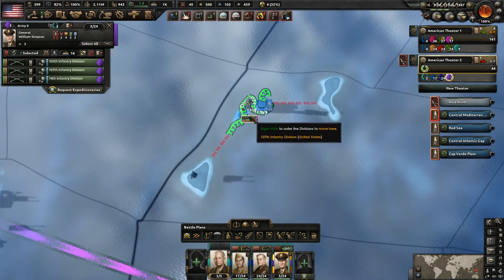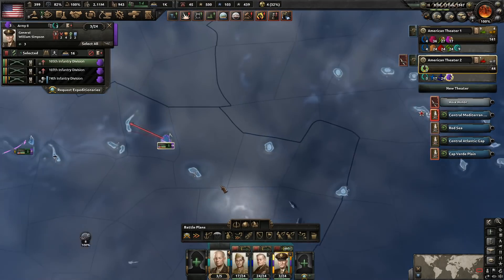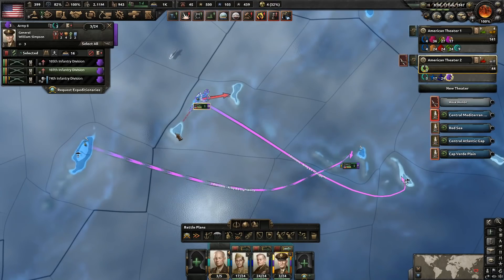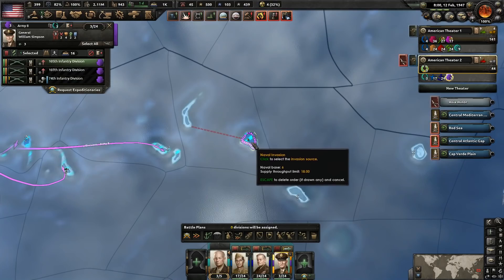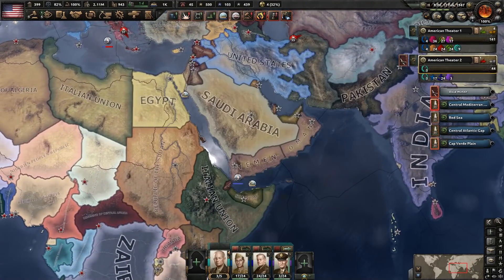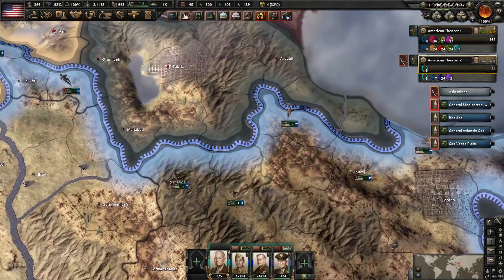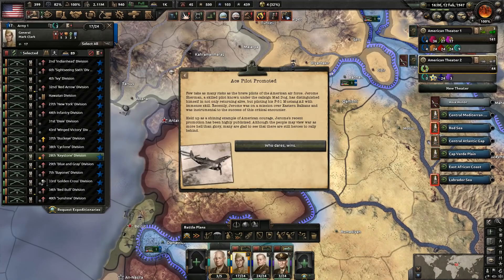Obviously we haven't taken any victory points yet for the Turks. We're at 71% for one country. The Greeks we have at 78% towards capitulation. Romania is at 100% — we just have to wait for that to fire. Iran is 88%, the Soviets are 80%. Let's go ahead and dip back over to this purple army — we did these invasions but then I didn't do anything after that. Let's set up the next invasions. Should have these guys capitulated soon too. Got another ace pilot promoted — excellent!